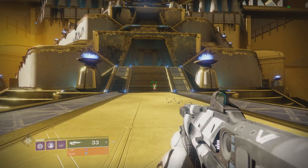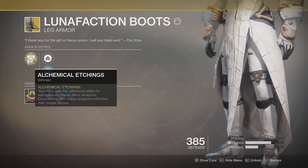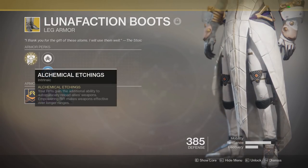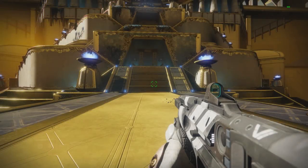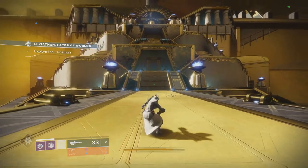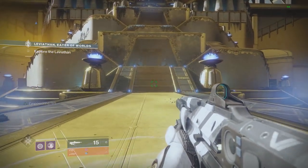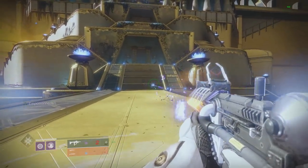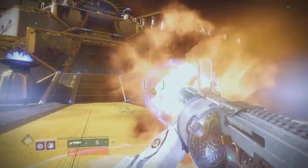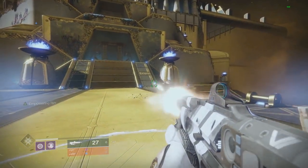The first question everyone asked was: what happens if you use the Luna Faction Boots rift, which reloads all weapons when you stand in it? As you can see, I put down the rift and try — it doesn't change anything. While shooting my kinetic weapon in the rift, it does not pull from reserves because there are no reserves. You cannot break the three-weapon cycle; there's no normal way to break the chain.